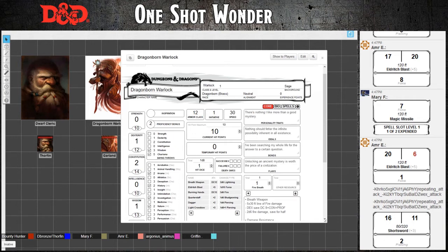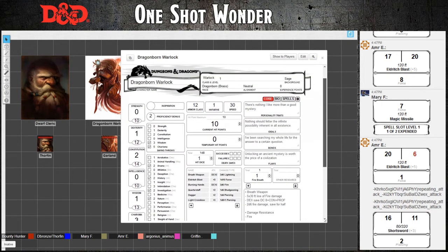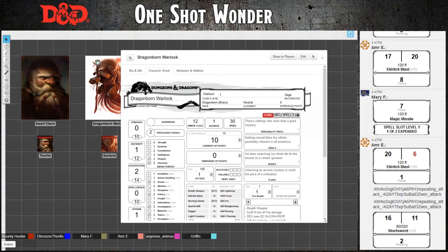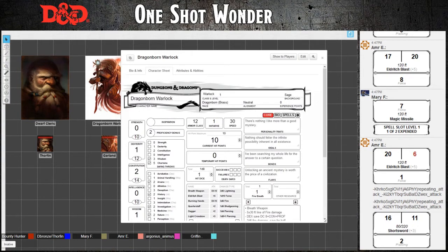As for spells with components — each of the spellcasters has an item that allows them to cast without material components, except for any spell that requires costly material components. For example if the spell says you need a diamond worth 100 gold, you actually need that. But being a one-shot I didn't pick anything that requires you to physically have something. On your character sheet you should have either an arcane focus or a component pouch — so all of your salamander eyes, spider string, and everything is in there.